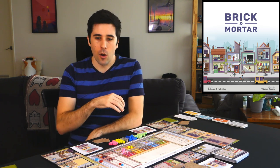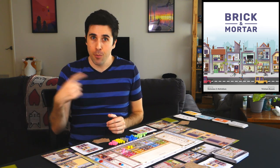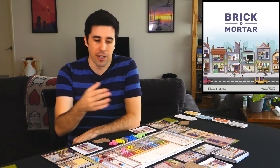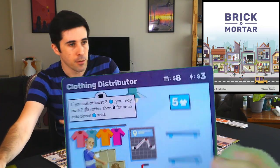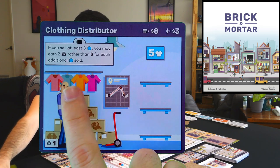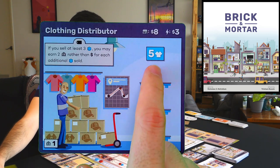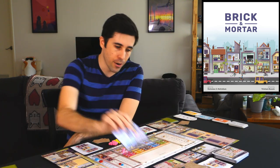Or there's a warehouse where if you just stock things in the warehouse, as long as you have stuff there, you'll be generating points every round. Or sometimes you can get points by selling the extras of items in a specific store. For example, the clothing distributor: if I sell at least three, I may earn two points rather than money for each additional blue cube sold. So if I sell four or five, instead of getting the money, I can get the points.